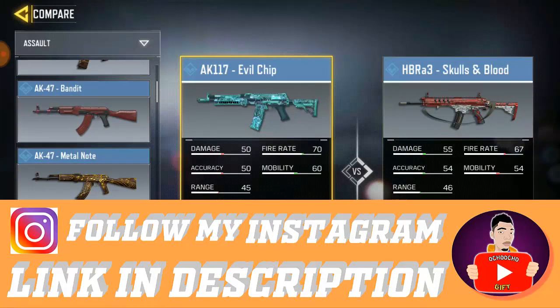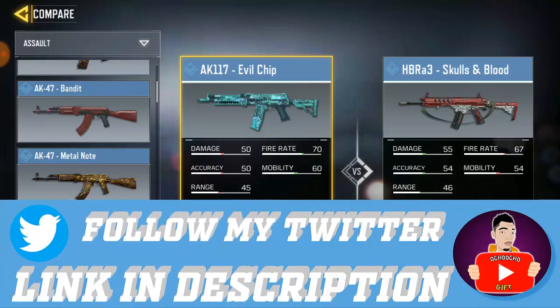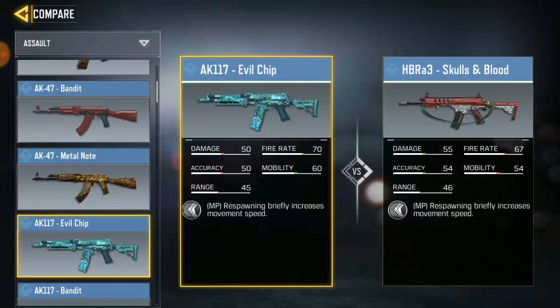So we've got the awesome AK-117. Check this out: HBR has more damage than AK-117 with a 5% difference. But as for fire rate, AK-117 is better than HBR with 7% more fire rate. As for mobility, AK-117 is better than HBR with a 5% difference. As for acceleration and range, HBR is more than AK-117. So HBR beats AK-117 by a little, but AK-117 has over 8% difference in some stats. It's almost the same, but HBR has more damage, acceleration and range, while AK-117 has more fire rate and mobility.